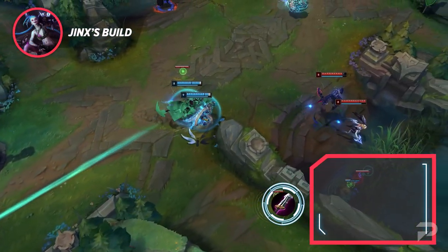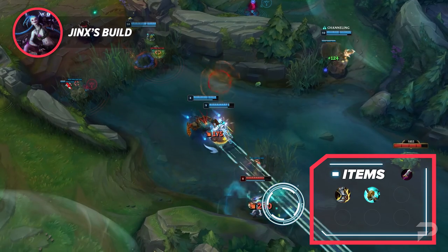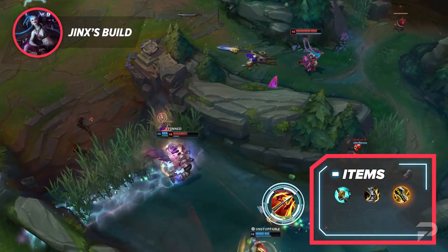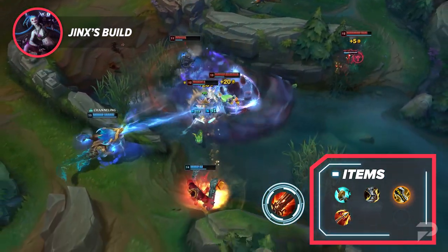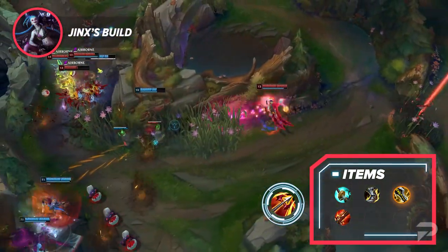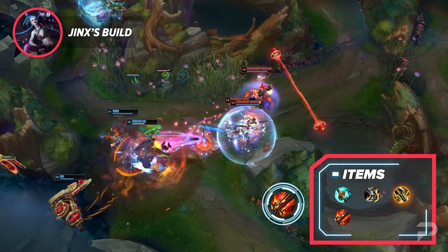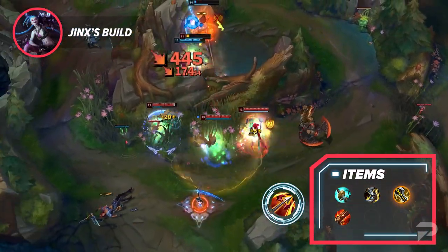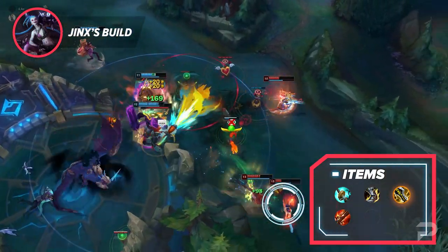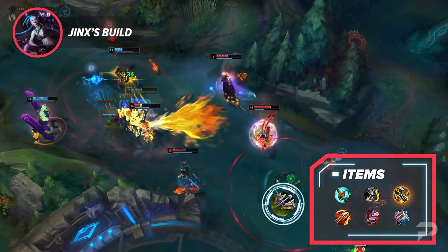For your items, you'll want to start with Doran's Blade, then build into Stormrazor and Berserker's Greaves. You can go tier 2 boots first if you need the extra movement speed in lane. Next up, you'll grab your Mythic, which is always Infinity Edge, then build into either Runaan's Hurricane or Rapid Fire Cannon. Prior to the 13.10 item rework, you would always go Phantom Dancer for single target or Hurricane for AoE, but Stormrazor gives a ton of movement speed now, making RFC incredibly valuable. Still consider Hurricane if the enemy team has three or more melee champs. Your next two items will pretty much always be Bloodthirster and Lord Dominic's Regards, or Mortal Reminder if no one else has Grievous on your team.